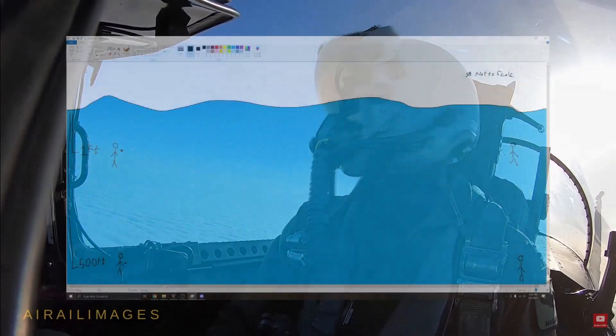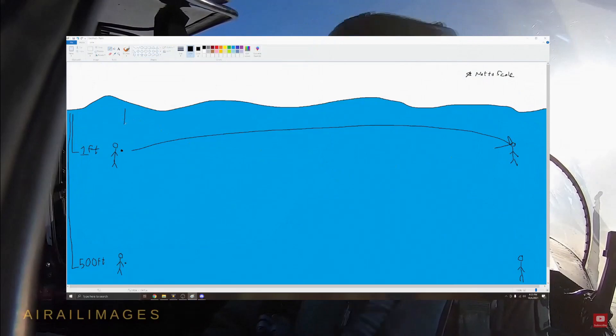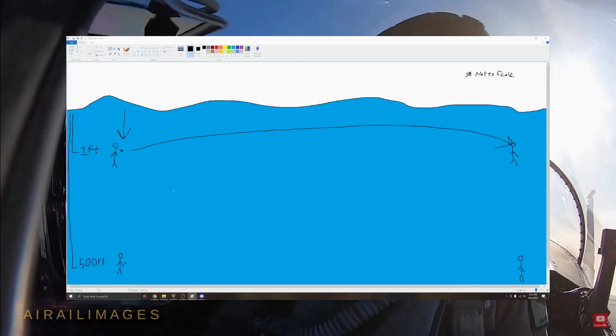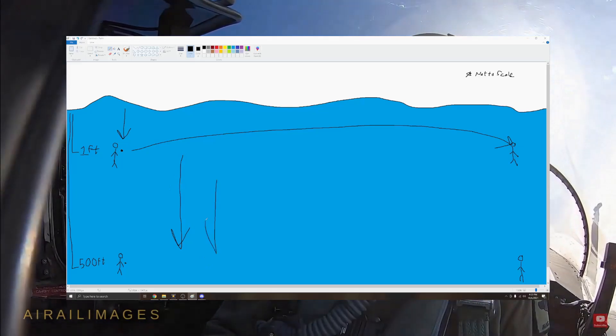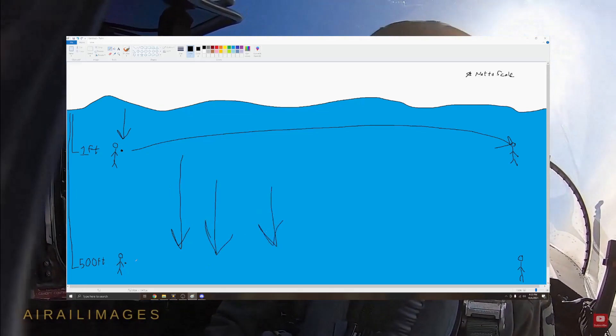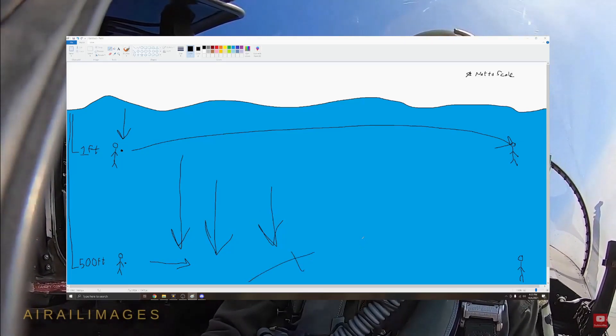I want you to imagine that you are trying to throw a pebble to a person underwater. Getting the pebble to the other person will be much easier at a depth of one foot rather than a depth of 500 feet, because the water pressure at 500 feet is so immense and makes the water so compressed that throwing a pebble through all that water would be very difficult.